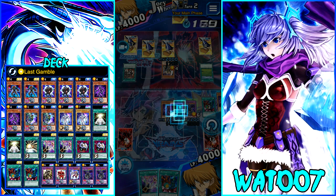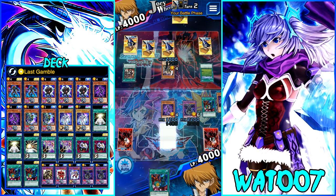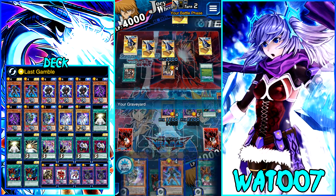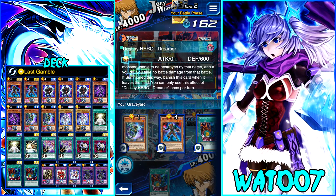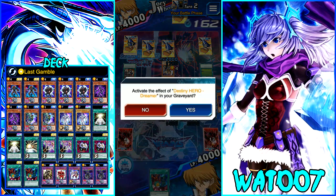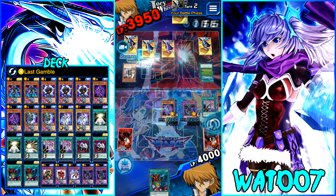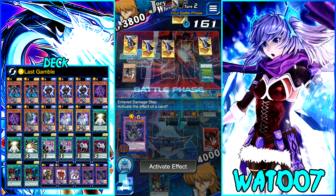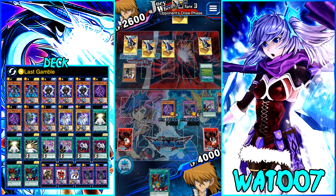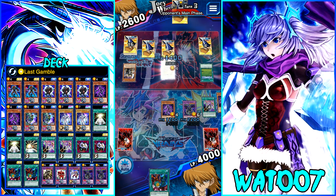I'm going to go pretty aggro and show this opponent what's up. We do have Dreamer, but I don't want to discard this Poly — we need Poly right now. I want to keep it because we can go for Vision Hero Trinity or another Decider with it. So we're going to keep our Poly and hold off on extra damage.